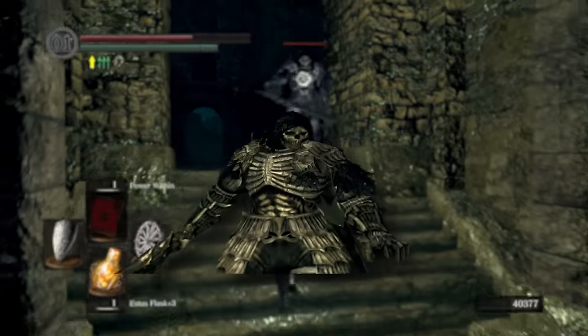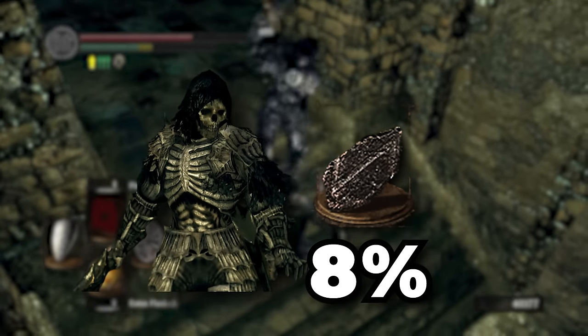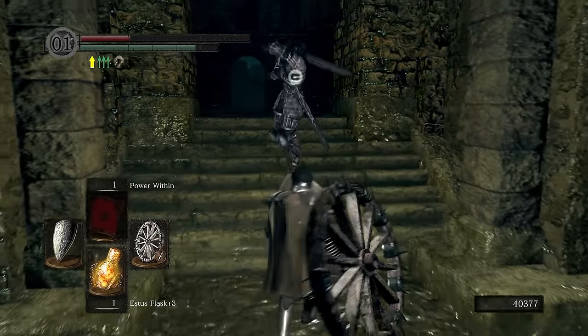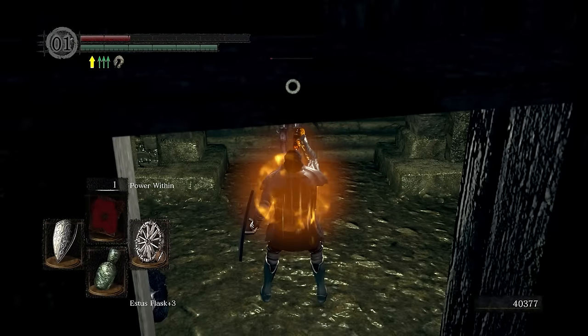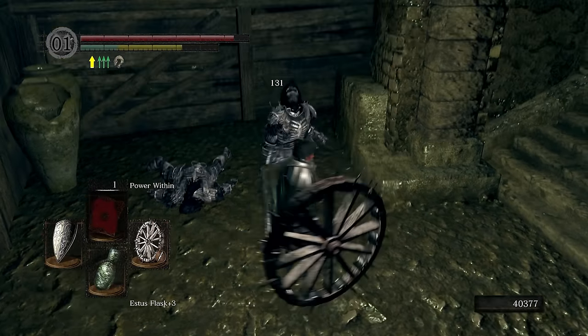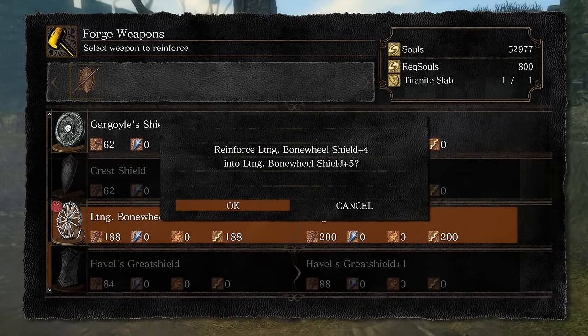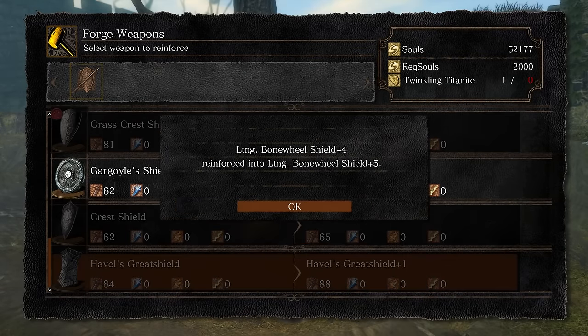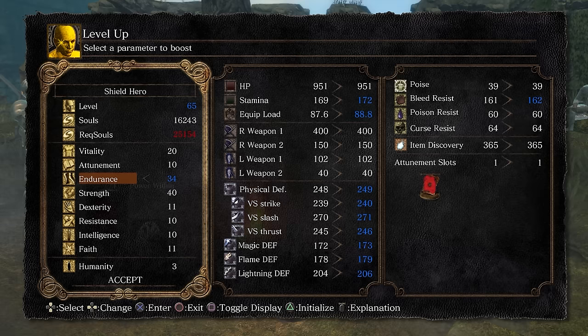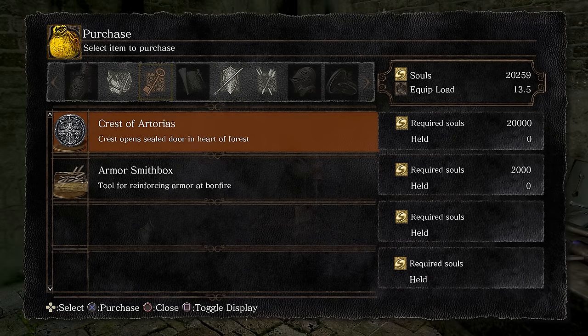Head to New Londo Ruins to farm Dark Wraiths. Dark Wraiths have an 8% chance to drop Titanite Chunks. With the Lightning Bone Shield they are pretty easy to kill, and with the 8% drop rate and the Serpent Ring it won't take long to get the amount you need. After you have enough Titanite Chunks to get your Shield to plus 4, head back to Firelink and upgrade your Bone Shield to plus 5. Hit our next level cap of 65 — all points into endurance. With that finished, time to take on Sif.